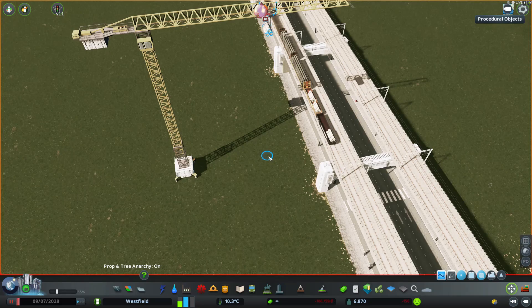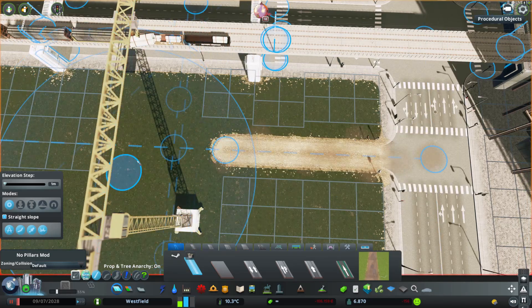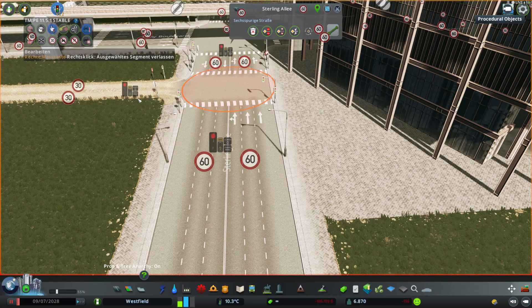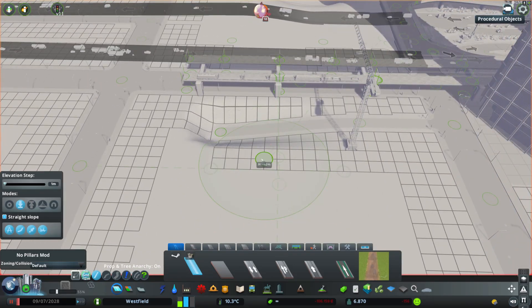Mir sind wieder so viele Ideen durch den Kopf gegangen. Die Stadt wächst mir quasi pro Bauprojekt immer mehr ans Herz, weil ich so Spaß an der Baustelle habe, wie die jetzt am Ende aussieht und wie sie sich in die Stadt einfügt. Wenn dann der europäische Teil und die amerikanische Downtown zusammenschmelzen, sieht es richtig cool aus. Wir machen ja eine Multikulti-Stadt – Montauvin ist eine Multikulti-Stadt mit Amerika, Asien, alles zusammen.